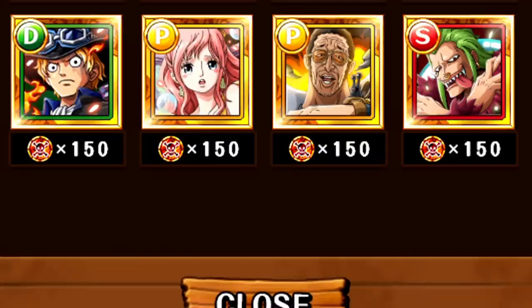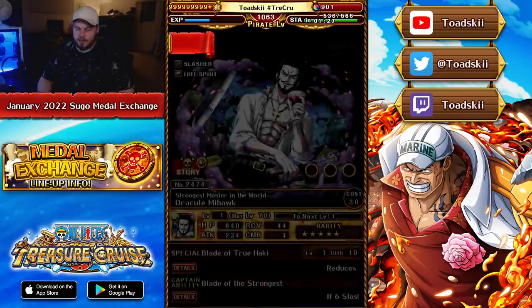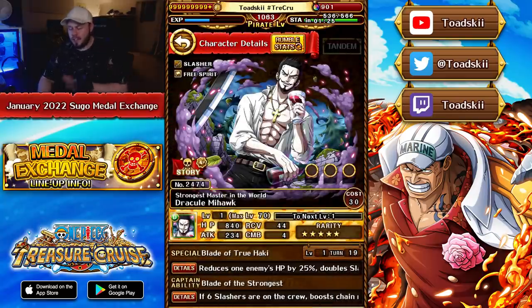Moving on up to the 250-medal tier, we've got a couple of characters to talk about. The first one here is going to be Mihawk. This unit is bad — don't pick him up. The next one though is Vivi and Rebecca.